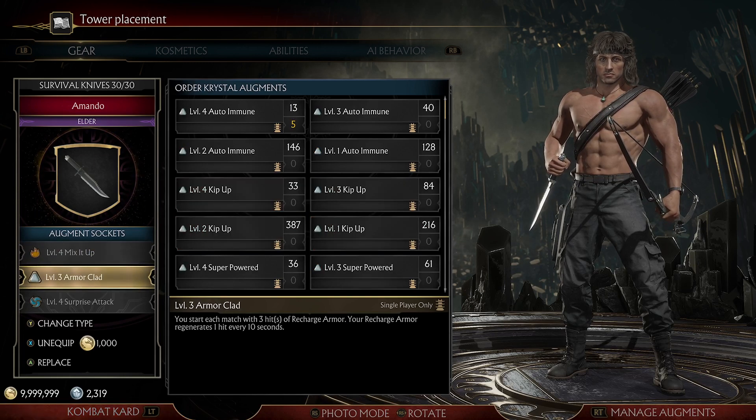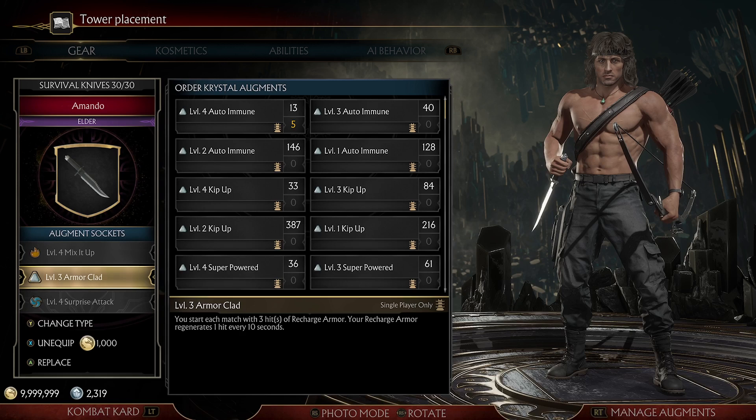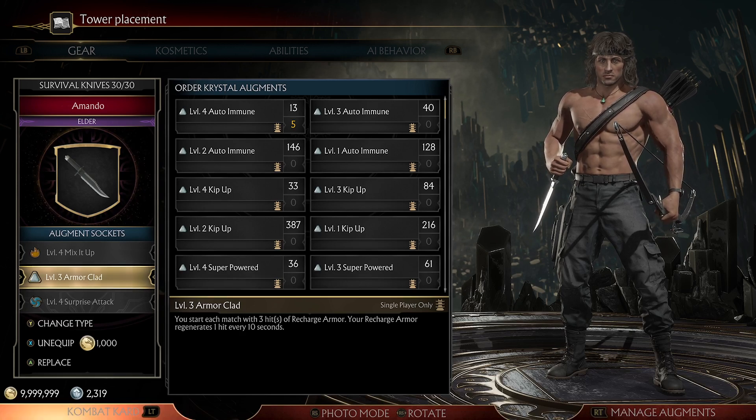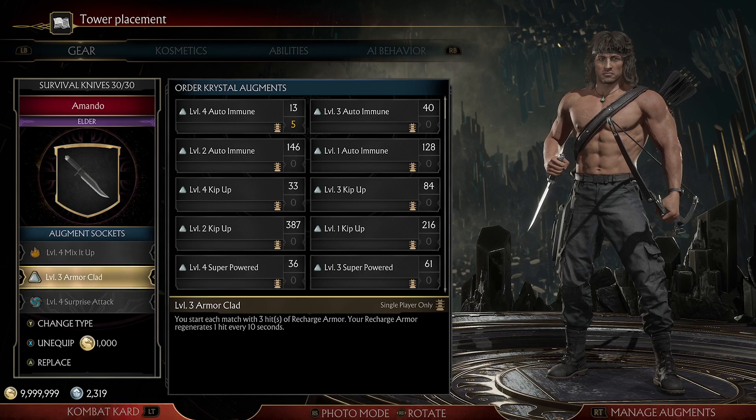Then we have Armor Clad. Depending on what level you have — if you have level 4, it will give you 4 hits of armor, and with level 3, it will give you 3 hits of armor.